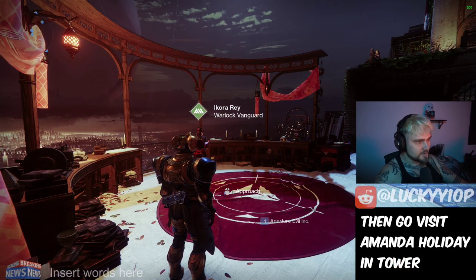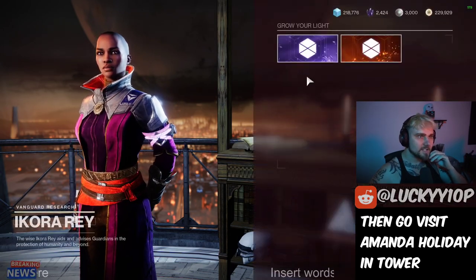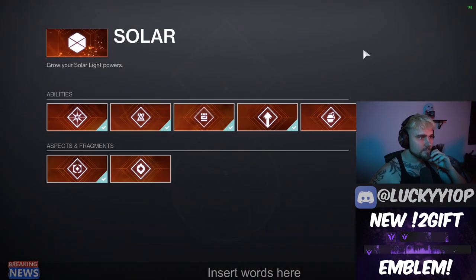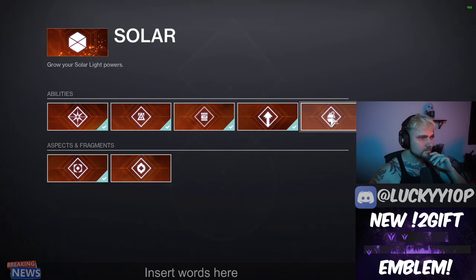All right, hey YouTube, I'm Lucky and this is your short and sweet Season 17 PSA. Make sure you go to Ikora as soon as you get in and get those grenades unlocked. Obviously you should have your Void 3.0 by now, but if you go in here you'll see there's a bunch of grenades to grab.